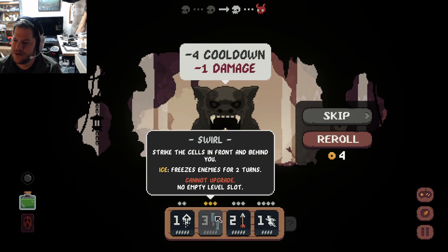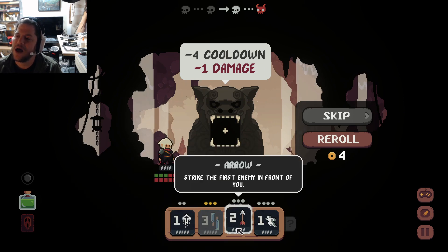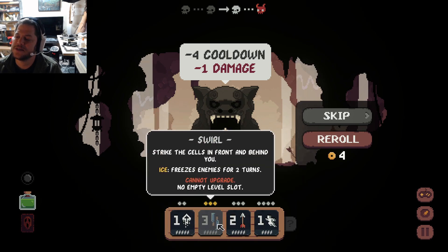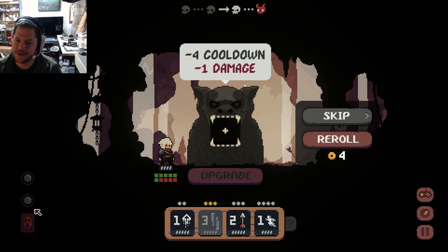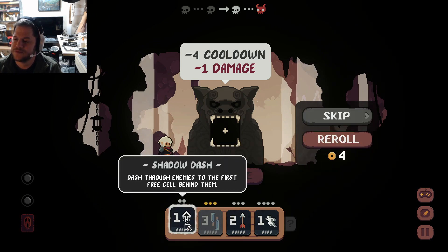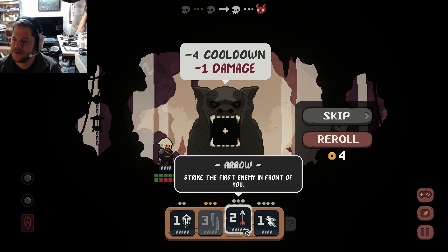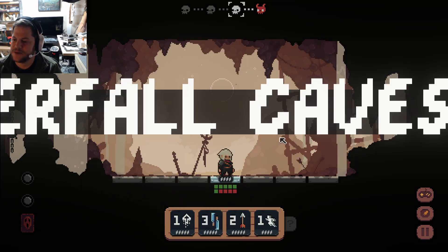I'm a little bit in trouble here. This normal dash — maybe I can upgrade it. Minus four cooldown, minus one damage — what? Oh, that's what it does. That's why this one's cooldown went up so high — got it. I'm going to still drink my potion because I'm really low on life. That just does nothing. Hmm — skip this one. I don't think it's worth it to lose damage.